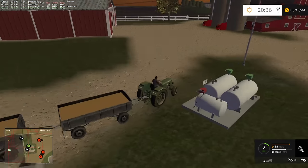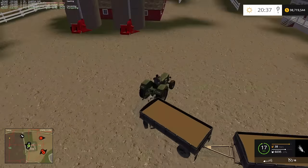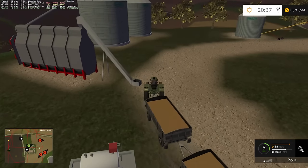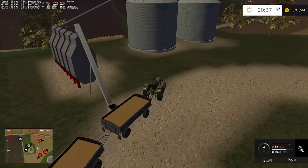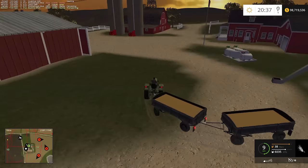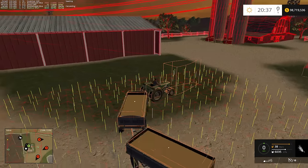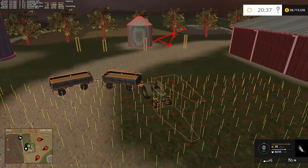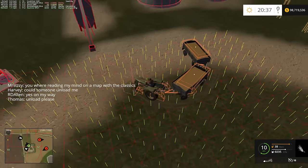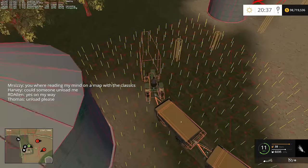I was assuming that was the spot. Maybe not. There doesn't appear to be a trigger there, does there? So where is the unload spot at the farm here? Pretty sure this is where it was — unload, please. Unload as soon as I figure out how to unload myself here. Pretty sure that was the unload spot in 2013.